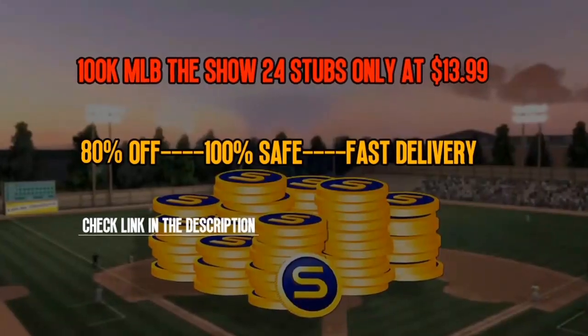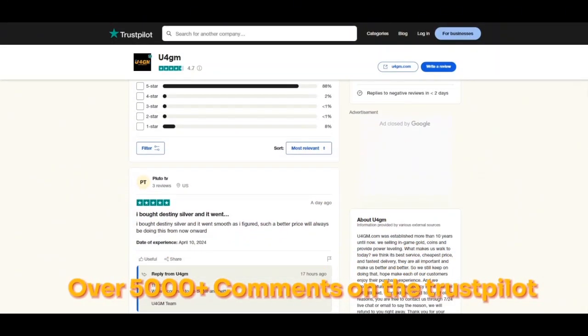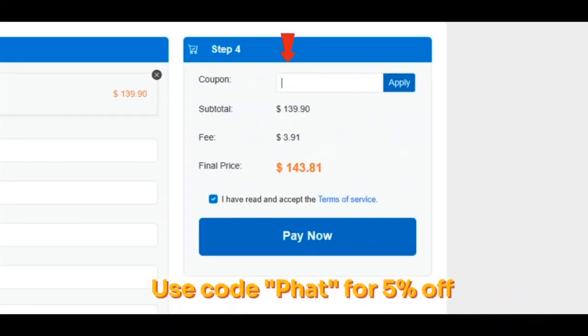Thanks to my video sponsor u4gm — they are offering cheap, fast, and reliable MLB The Show 24 stubs. If you are interested, click the link in the description, check out more services, and use my code for five percent off.